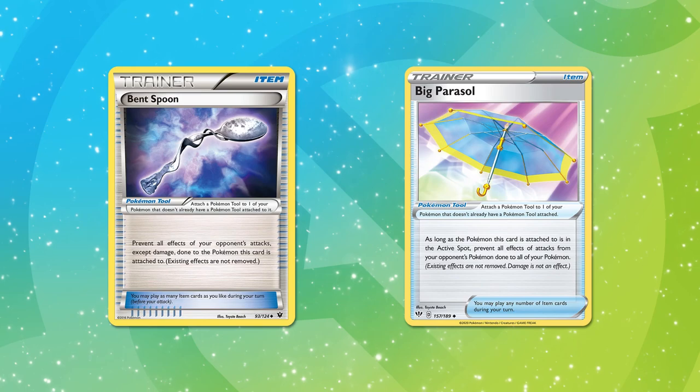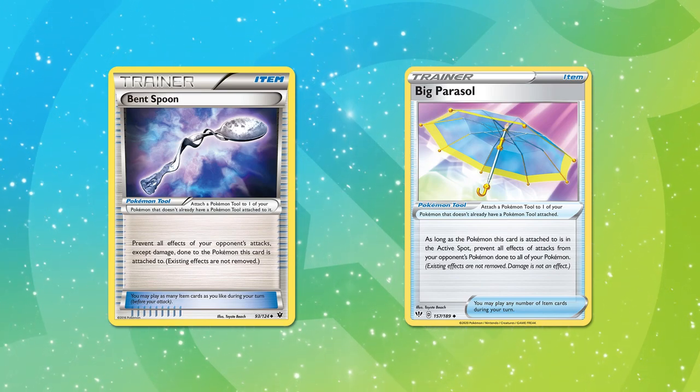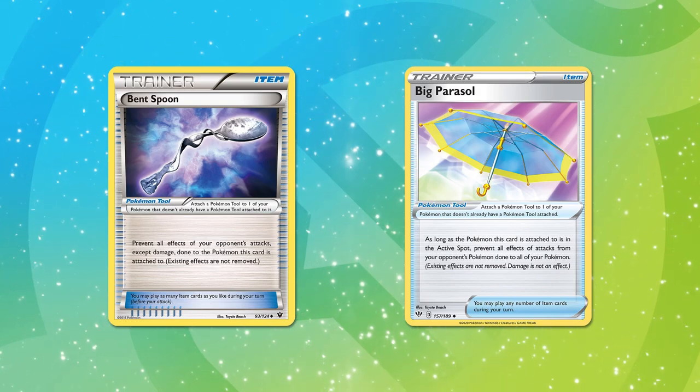The Pokemon tool card mechanic is actually one of the few that's changed very little over the years. I'm going to do my best to exclude cards that fill the same role as cards currently in the format. For example, bent spoon is similar to big parasol in that both prevent effects of attacks done to your Pokemon — so cards like that won't be eligible. If you're enjoying this series, smack that like button, and comment down below with your own 10 picks at the end.